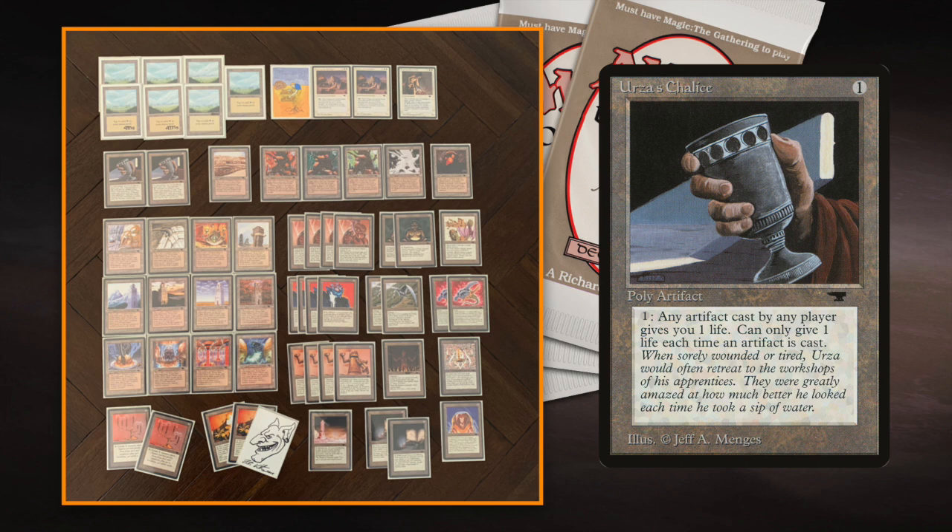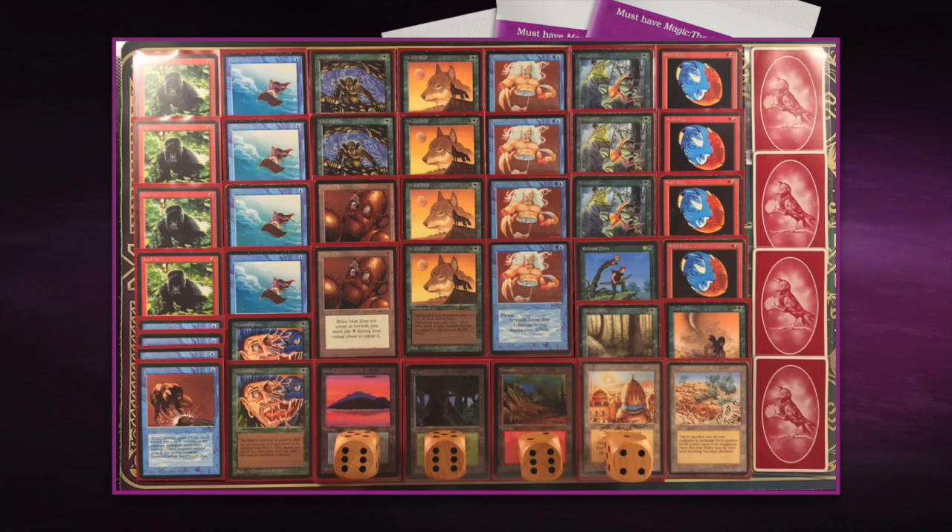Now we're going to look at the deck of my opponent Plague Doctor and his Arabian Nights deck. And here we see it — completely Arabian Nights except for the basic lands. Isn't it just a beautiful picture? It has something special when everything comes together and you're just playing out of the expansion — you can see the expansion come to life. All of this is Arabian Nights. Everything has the same border, the same coloring.